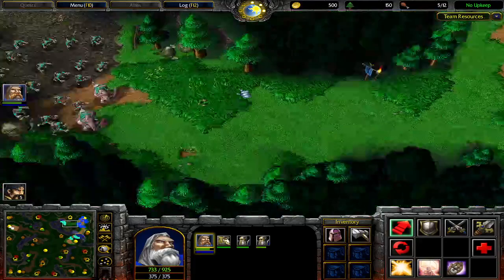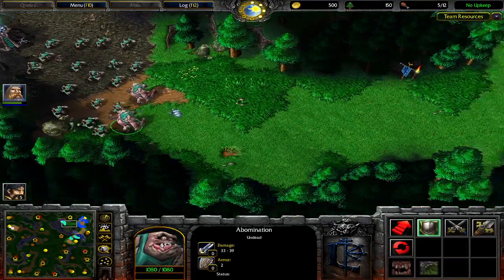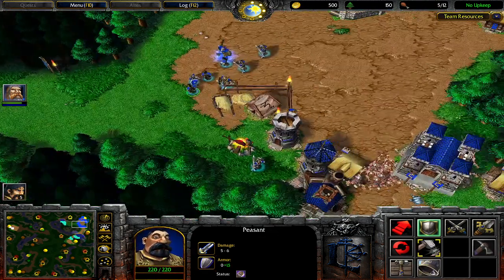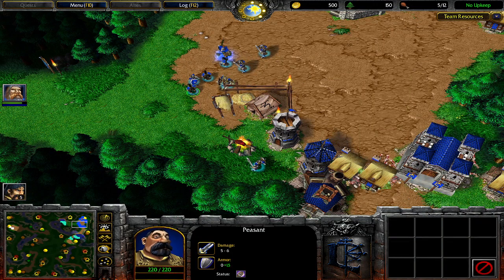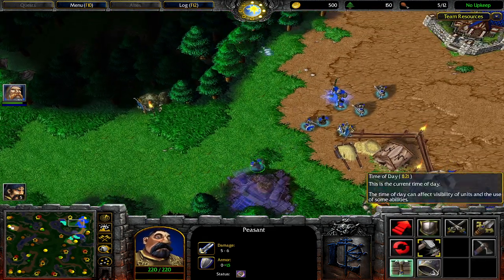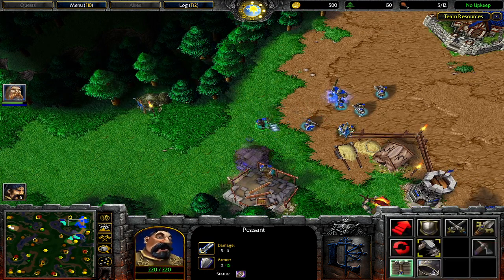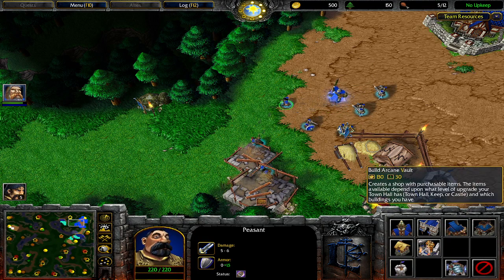Now let's say the enemy has brought bigger and much tougher enemies. As I said before, it is possible to make the gap in your wall even smaller, but the downside of creating a smaller gap is that your larger units also cannot squeeze through that kind of gap.